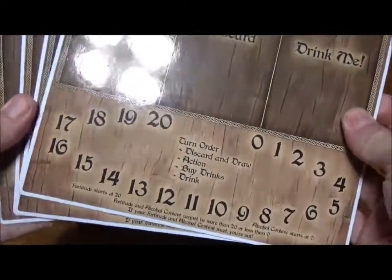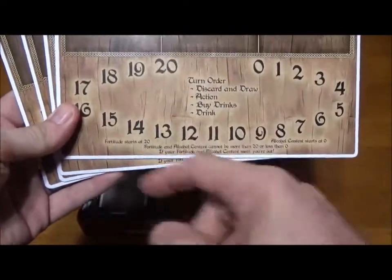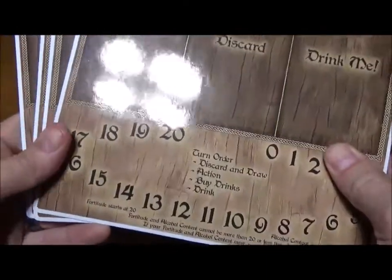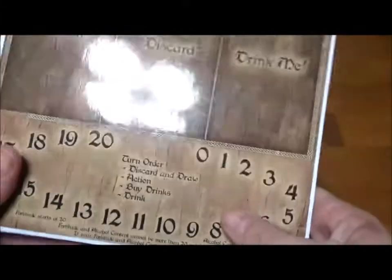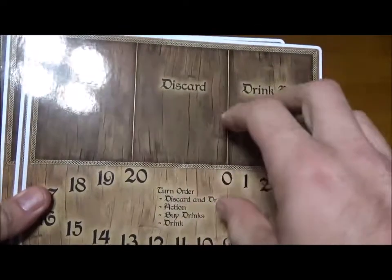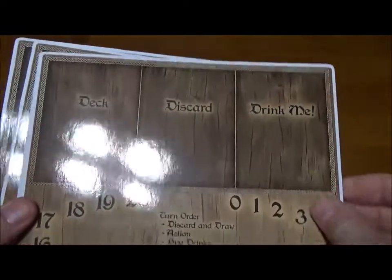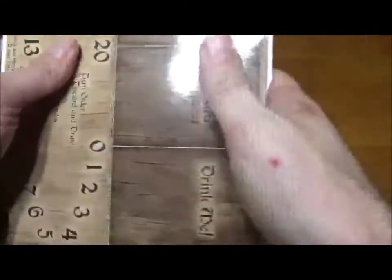Next we have the large player boards, which are in all of the big box expansions. I personally like these better because of the actual deck slots, whereas the other ones just have a little tab on the corner. At the same time, these are less convenient to carry around, especially for bigger games, and they don't have extra spots for all the various decks that come with some of the newer specialized characters. Red Dragon Inn 5 came with character-themed ones that have the picture and special spots laid out, which are more convenient.